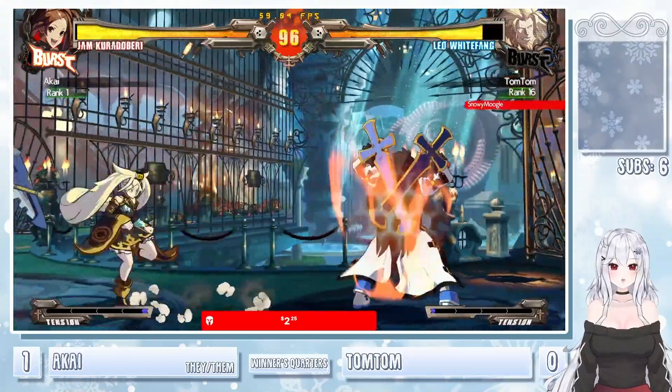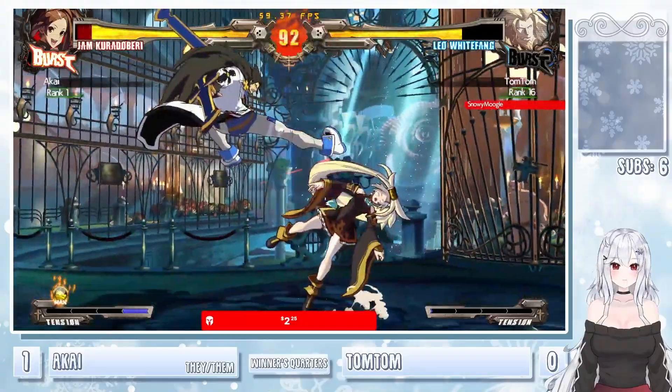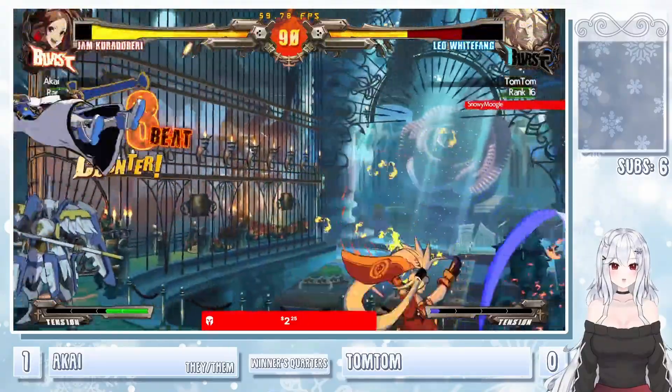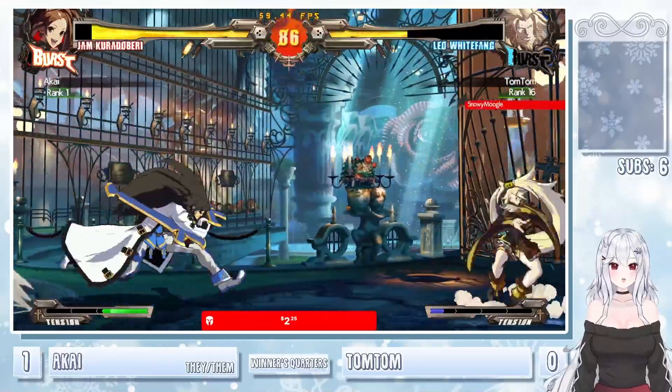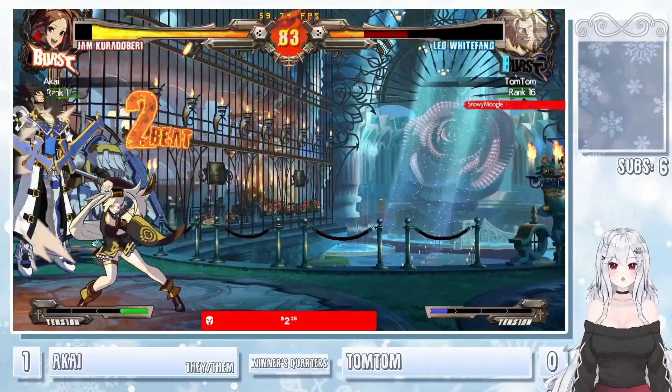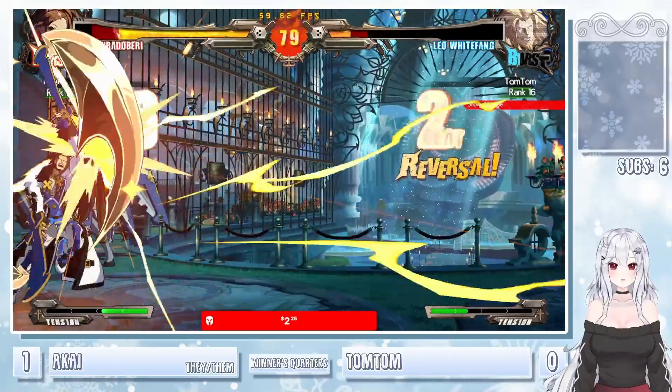A little bit too far for the 2D to connect. Throwing out the parry now. TomTom still pulling out some new tricks. Big Ryujin hit — not even getting the best knockdown. Look at that — the Ryujin by itself is just so much. Getting the Blitz combo this time. Big damage coming from Akai.